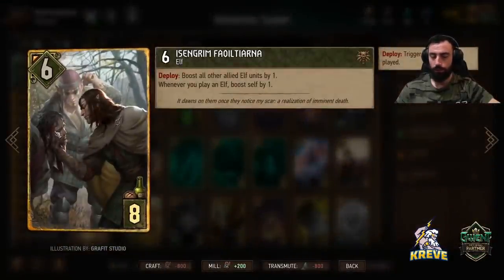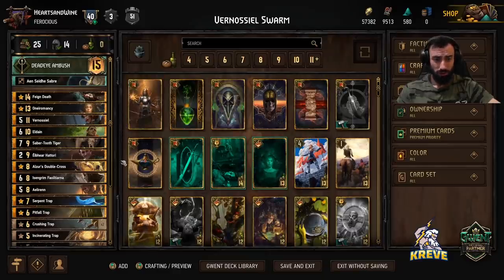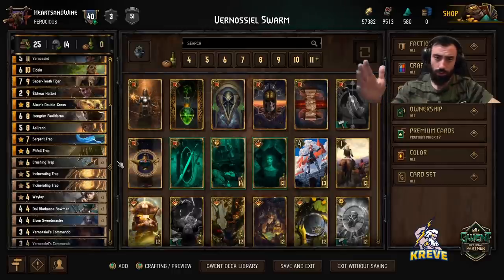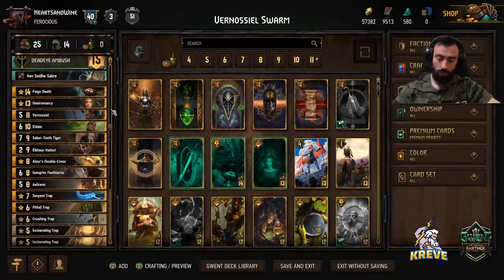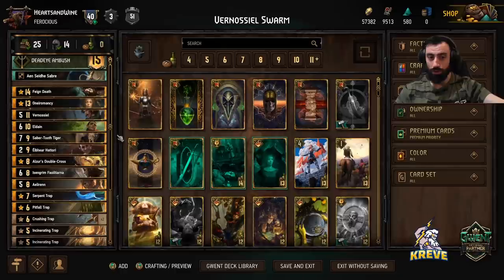Is'engrim got a buff — the base power has been increased, so it's pretty solid now. Boost all other allied elf units by one whenever you play an elf, and boost self by one. Is'engrim is going to be used in two ways in our deck: either for round control in round one once you've played out scenario and really want to make a final point-slamming play, or over round three — you hit Eldane, get all your elf units out, click leader for extra elf units, and then play Is'engrim. You'll be timing it between Is'engrim and Venosul as the last play of the final round.